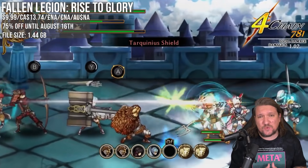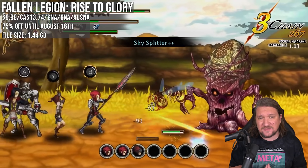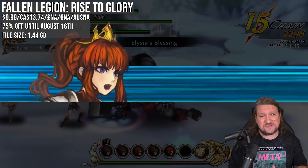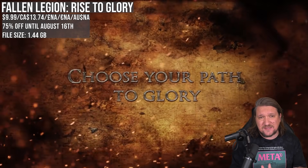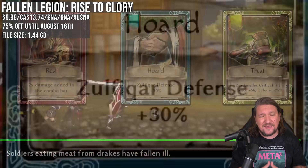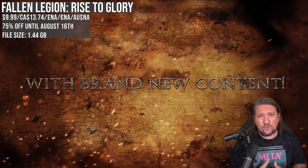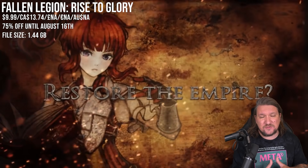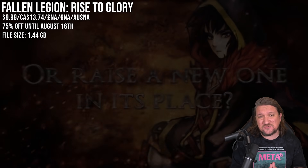Fallen Legion Rise to Glory is the last one here matching the low price — it's 75% off, an NIS America release. It actually got a sequel recently but this is absolutely the stronger entry on the Switch, from better performance to the story. As generic as it is — restoring a kingdom and war — it's just a whole lot better. It's a side scrolling RPG with an action based combat system that almost feels at times like a rhythm game, with warriors attached to the face buttons that you need to get ready as their stamina builds up. I just love that combat system, I thought it was really satisfying and also just a little bit different.